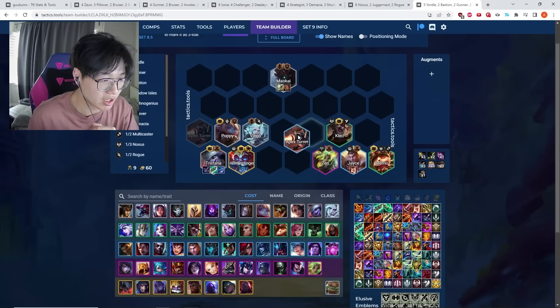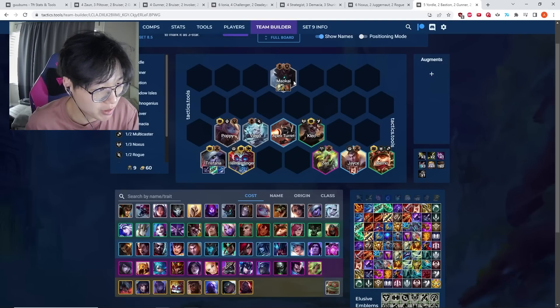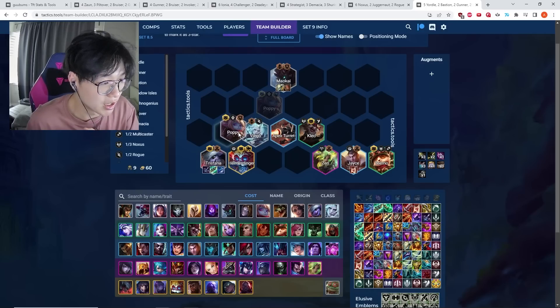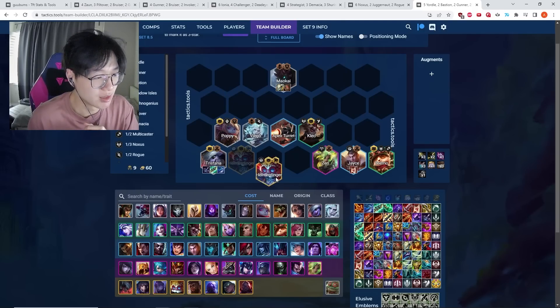With five Yordles and Heimerdinger, you don't even need an upgraded Kled, and this will upgrade your Poppy to four star. Generally this isn't as strong because Maokai is the significantly better unit to stack. But in some games you have so many items from your portal or late-game carousels that a four-star Poppy is really strong — though that hinges on hitting Heimerdinger, which is not the most consistent.